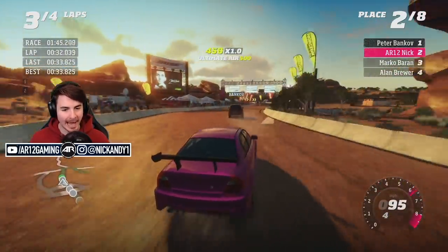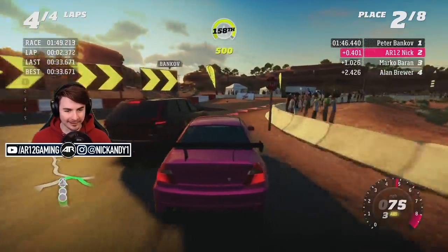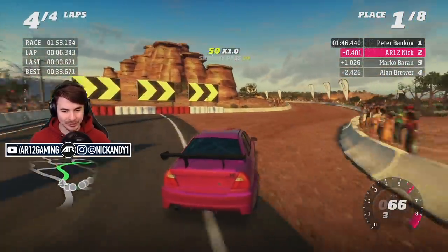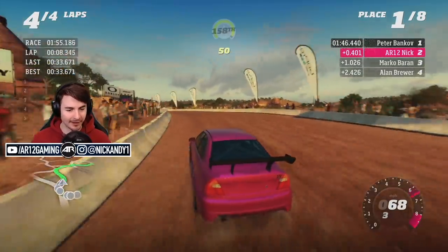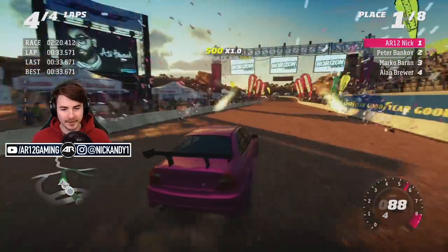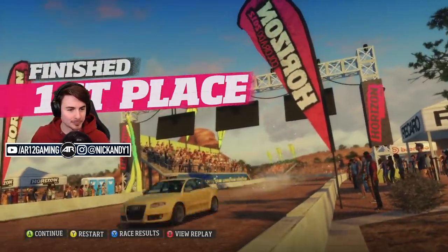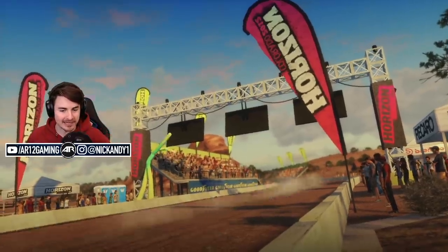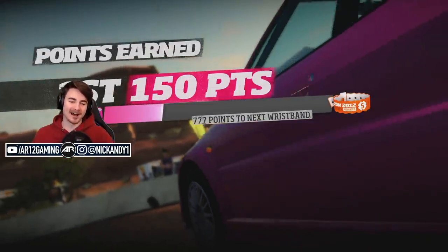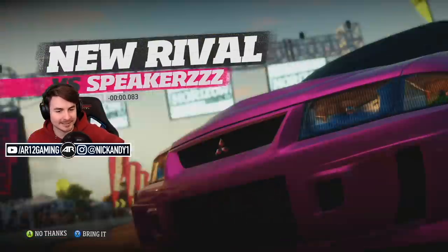This overtake round the outside on the fellow Evo - thank you. It took me a lap to adjust to the thing, but now we've got it hard on the brakes. Full send up the Jeep, push him wide. Now I'm getting used to it. There we go - all we needed apparently was an OP car. I will gladly take P1 there. We just got 22 grand for that race, a big 150 points - 660 to go. Not bad.